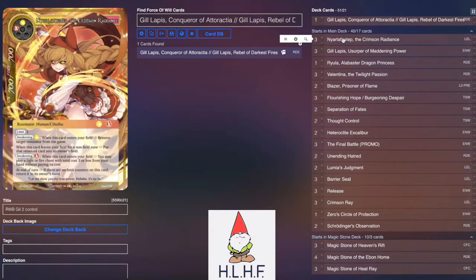Yarlathotep the Crimson Radiance is a two-drop 7/7 with limit one. When it attacks or blocks, you remove that limit counter, and at the end of the turn if there are no limit counters on it, it bounces back to your hand. It Awakens for White to remove target Resonator from the game, which comes back when Yarlathotep gets removed, or Awakens for Red, which lets you pay a Light or Fire chant with total cost three or less from your hand without paying its cost. So you can kind of play it as a three-drop 7/7 and cast a three-cost-or-less chant from your hand for free, giving you some great tempo plays while also putting a body on board.